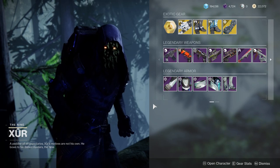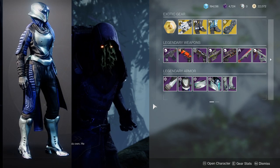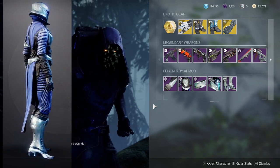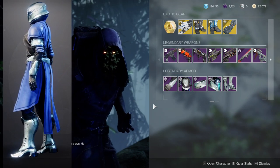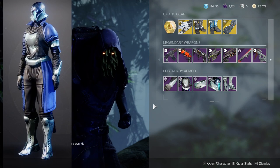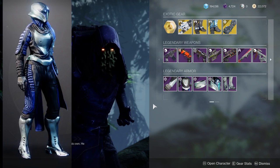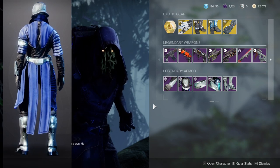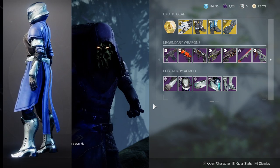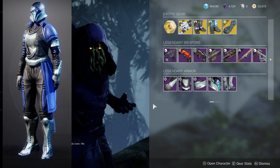As for the Warlocks, I think the arms, the chest piece, and maybe even the bond are the weakest parts from this whole set. I think the helmet and the boots are very usable, but the chest piece is a little too bare for my taste. The arms are also kind of boring, and the bond is also just kind of boring, but it's a really good bond for a very simplistic look, so I could probably use the bond as well.